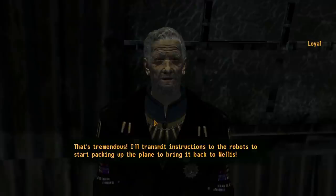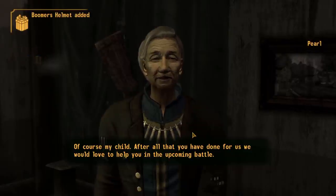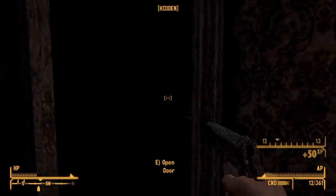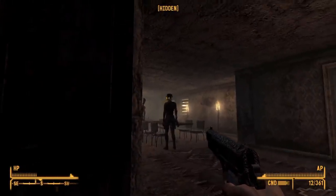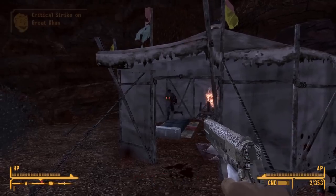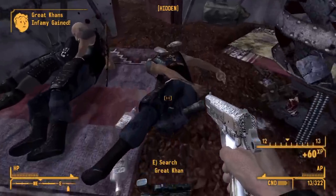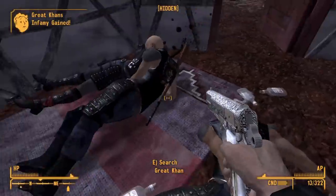We give Loyal the good news, who sends us to Pearl. We ask Pearl if the Boomers will assist us at the Battle of Hoover Dam and she agrees — really, really good. The next faction is the Great Khans in Red Rock Canyon. We begin by stealthily killing them one by one and level up, putting points into Speech and Medicine, giving us 50 Medicine and 57 Speech. We also pick up the Silent perk so we can't be heard while running. We finish off the rest of the Khans — another tribe wiped off the face of the earth.